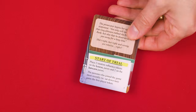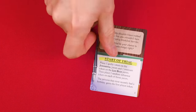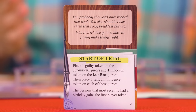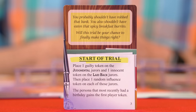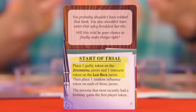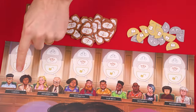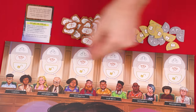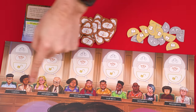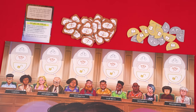The prosecutor now takes these story cards, which say start of trial on their faces, and gives them a good mix, picking one randomly and putting the rest back in the box. They now read this side of the card out loud. At the top you'll find some story text, but as you continue you'll find some instructions and you follow these. For example, this says to put one guilty token on the judgmental jurors, and one innocent token on the laid-back jurors. You'll find the jurors at the very top of the board with spaces above their heads, and the pairs of jurors each have different labels: logical, judgmental, distracted, laid-back, impulsive, and perceptive.